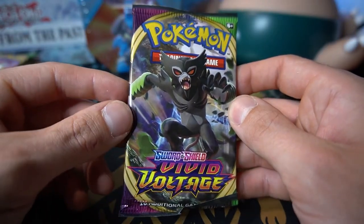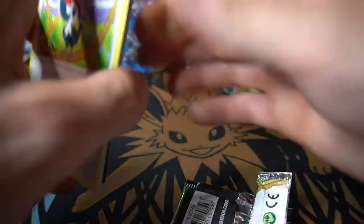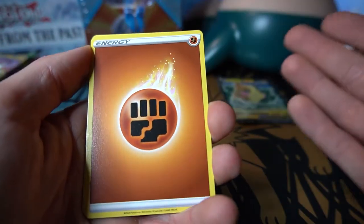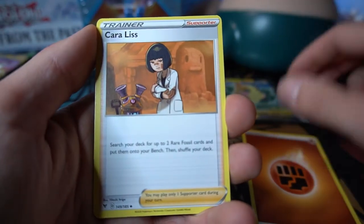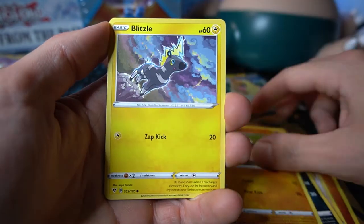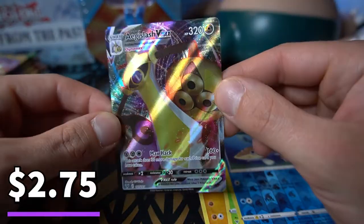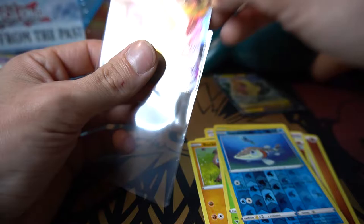Coming back down to earth a bit after the Shining Fates pulls. Onto Rebel Clash, the second Sword and Shield set. Psychic energy, Luxio, Drakloak, Tranquill — seeing Pokémon we haven't seen much in recent sets: Galarian Corsola, Toxel, Galarian Mr. Mime, Snover — nice artwork of it looking at a footprint. Pidove reverse holo, Wingull, and Galarian Runerigas on the back.